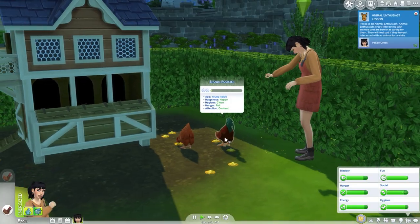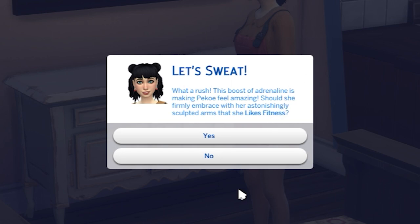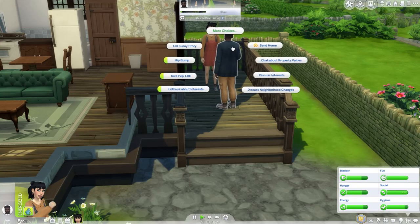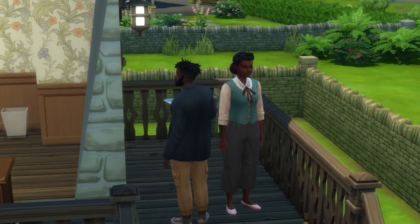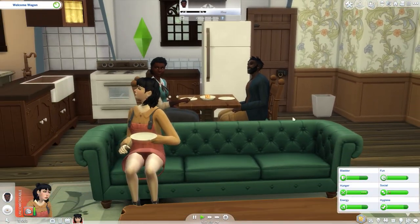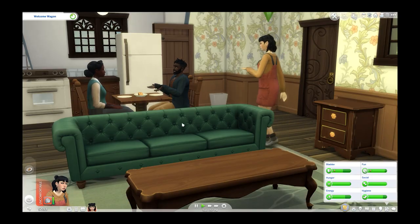Now we have chicken feet all over the ground. Someone's coming over to bring us a fruitcake! She stretched for approximately two seconds and the game is like 'do you want to make her admit she likes fitness?' No. We have a man at our door — Simon Scott, our neighbor. Now the welcome wagon is starting and someone else just came — Sarah Scott. This is the most uncomfortable welcome wagon I've ever seen. They were just looking at her and she's miserably eating the fruitcake. I feel like I'm third-wheeling their date. Send them home — I've decided Pico's an introvert.